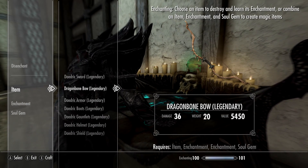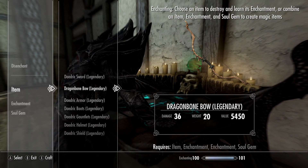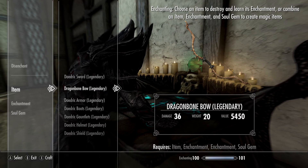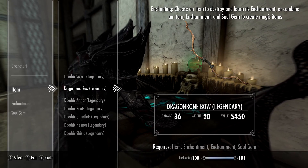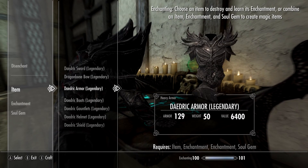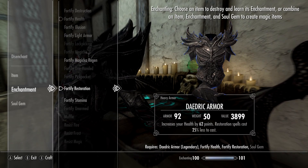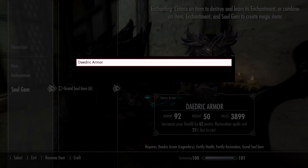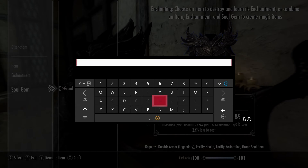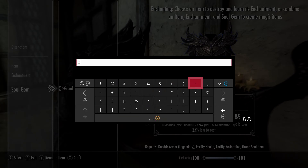In this episode I'm going to be getting a house in Falkreath so I can move everything from Breezehome there. I'm also going to try and do the Meridia and Azura quests. That's the plan — I'll tackle those because I'm enchanting my armor to give me a better chance at surviving the different Daedric Prince quests.